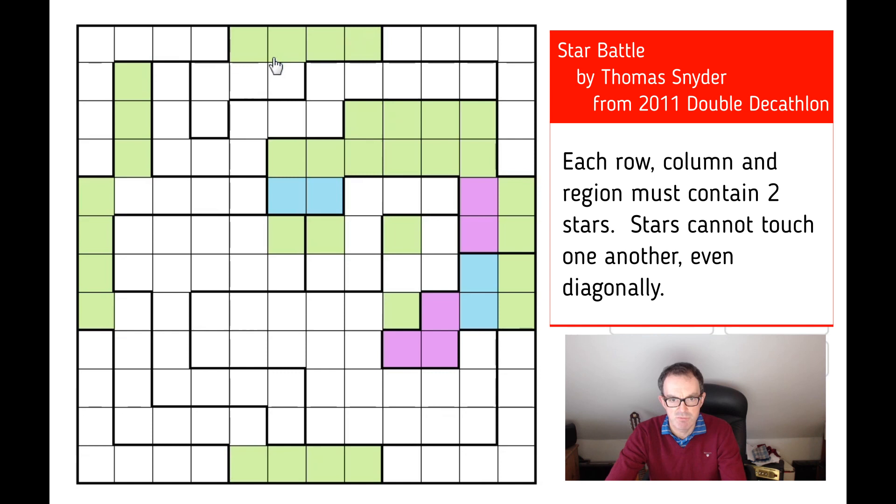That allows us to make more progress. This region at the top is very, very restrained now. Where can we put the stars in this region? Clearly that can't be a star. There must be a star in one of those squares, and there must be a star in one of these two squares. Once we've got that, this can't be a star — so we get our first star into the grid. And we know these two can't be stars because they're adjacent to a one-by-two region that must contain a star.